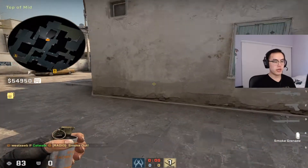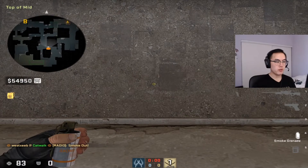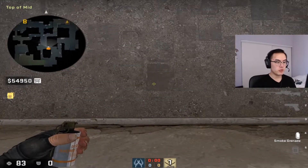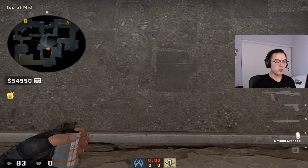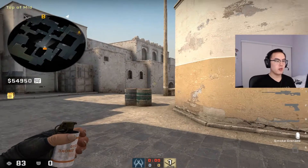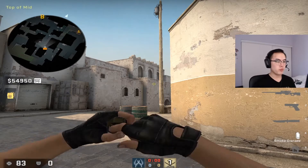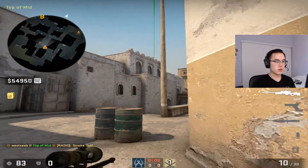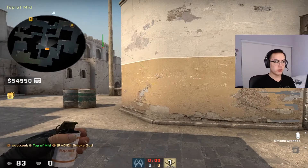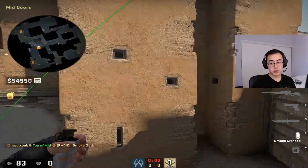A third way is coming from top mid. All you do is find this wall, come to the left of it at the end of the square, aim at this patch here, and you're gonna run-jump-throw. Run-jump-throw once you hit this wall here, and that smokes CT as well.